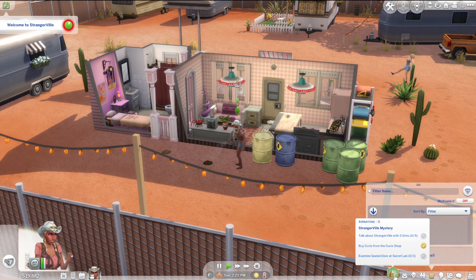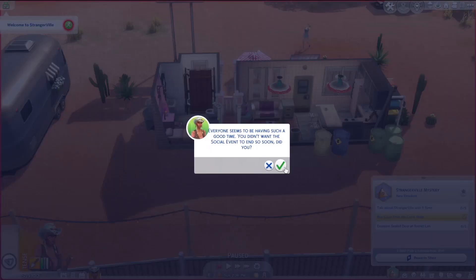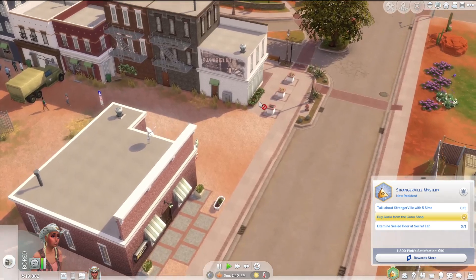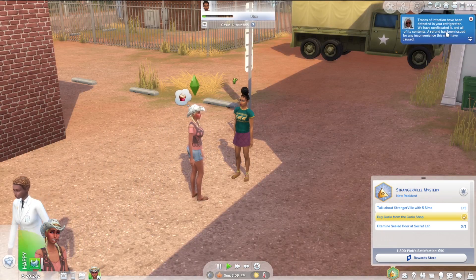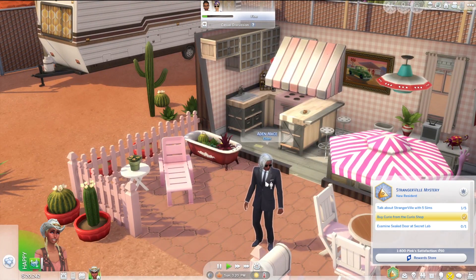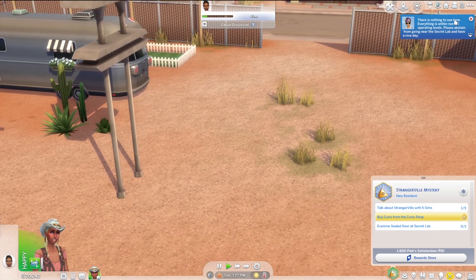We gotta find someone we can talk to about Strangerville and we gotta go examine the sealed door as well. So I'm gonna end the welcome wagon. Everyone seems to be having such a good time. Is this new — 'join us in the crater'? I don't think I will, Leslie. Anyway, let's find some normal people. Here's Celeste Michaelson — let's go talk about Strangerville. Traces of infection have been detected in your refrigerator. We have confiscated it and all of its contents.